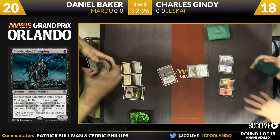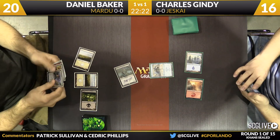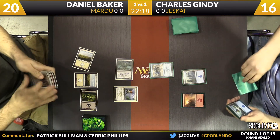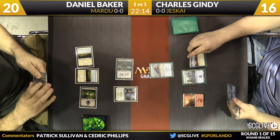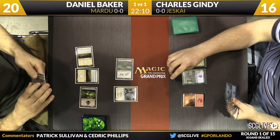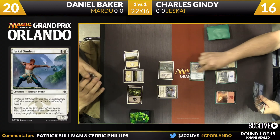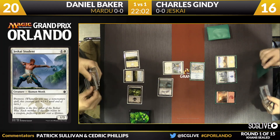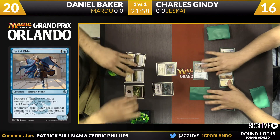If this was a control-on-control matchup the Blood-Chin Champion could be an incredible opening. But just the Jeskai Elder for Gindy on turn two. Baker attacks for two again and plays the Jeskai Student — the one-three. Gindy reaches for his one-two prowess creature and says, 'I dare you to block.' The Jeskai Student looks like it will block. Does Gindy have a trick? Nope, just a morph.